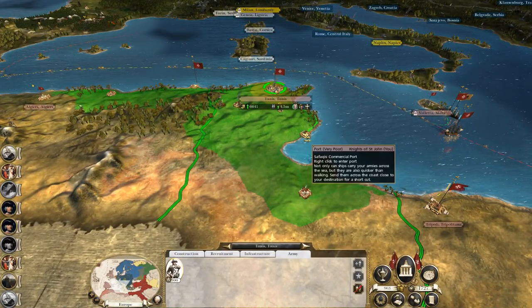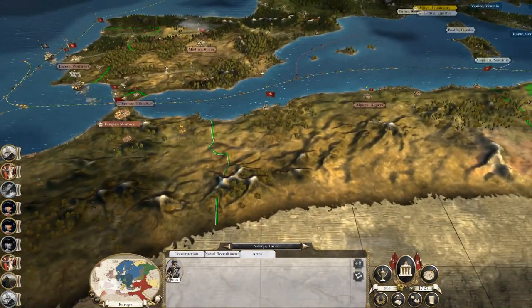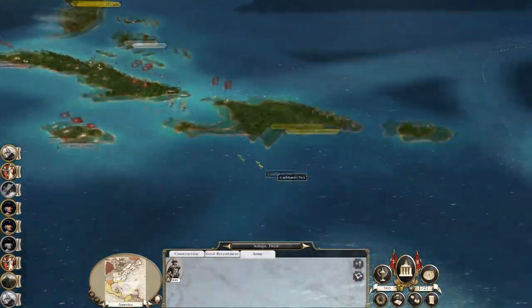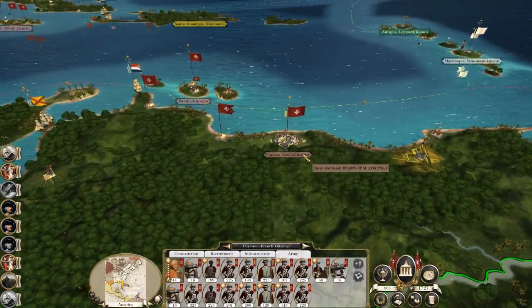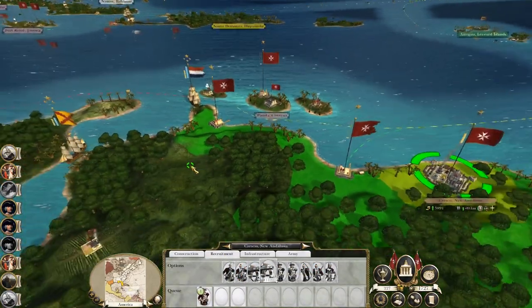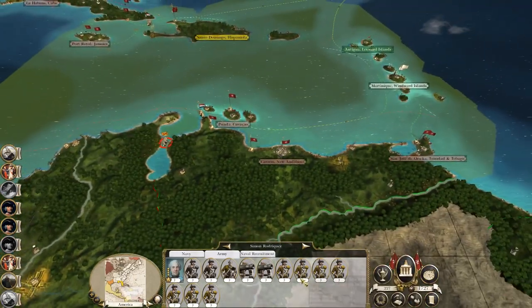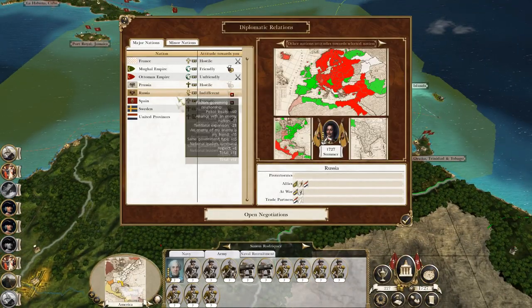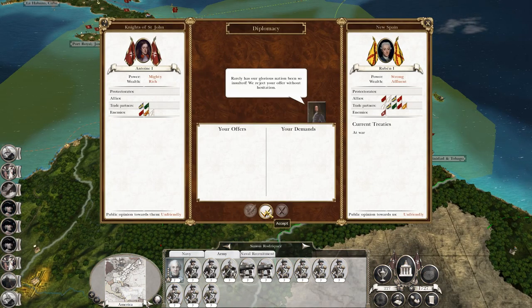I want to keep converting Tripoli to our religion, and keep checking how far this army is from being released for offensive duties. It may even be worth pursuing the Ottoman trade worth 15 grand to them and nine grand to us. This unit of militia may go down to the port just to make sure it stays occupied. Hopping over to the Americas - you're replenishing. Let's get another unit of infantry here for this garrison because the New Spaniards are on their way.